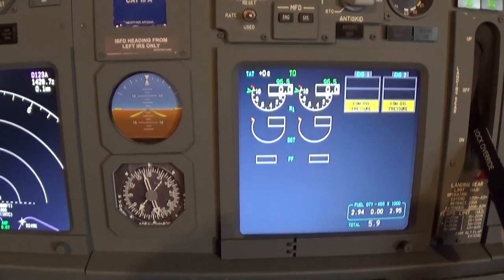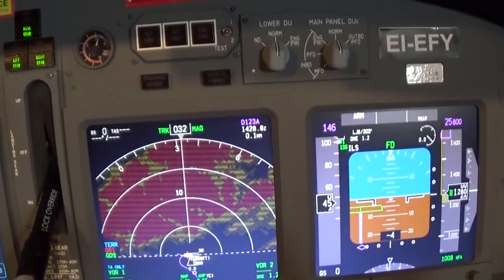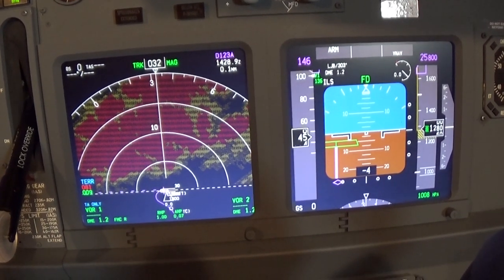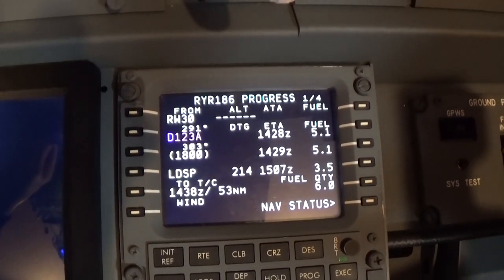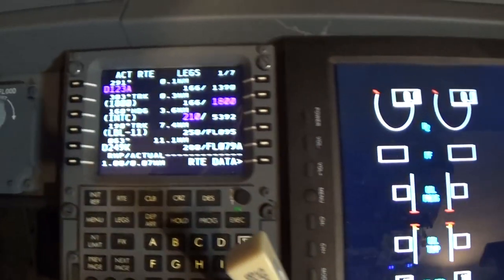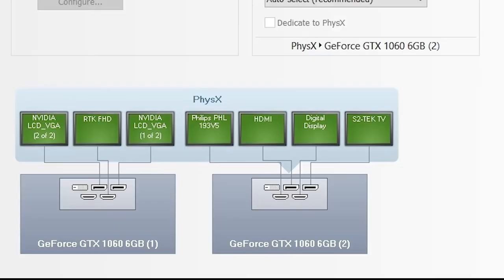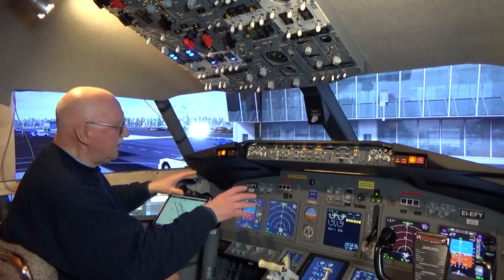I had to put some printed backup screens there because PMDG are no longer making the backup instruments for a cockpit — don't know why. Over on the first officer's side you can see another monitor behind those two screens. Here we've got the right CDU and the lower display unit, which is another separate monitor, and then the left CDU. So with this one on the side, that makes seven monitors running instruments for the main cockpit.